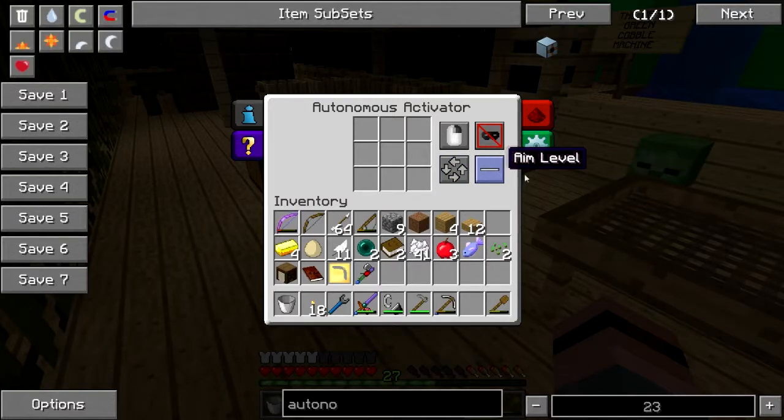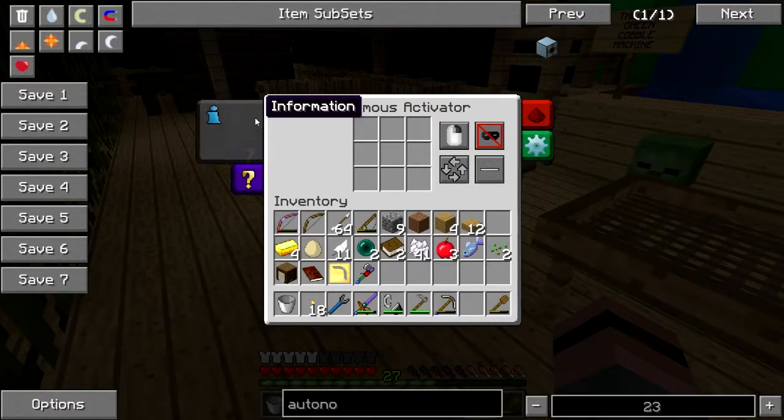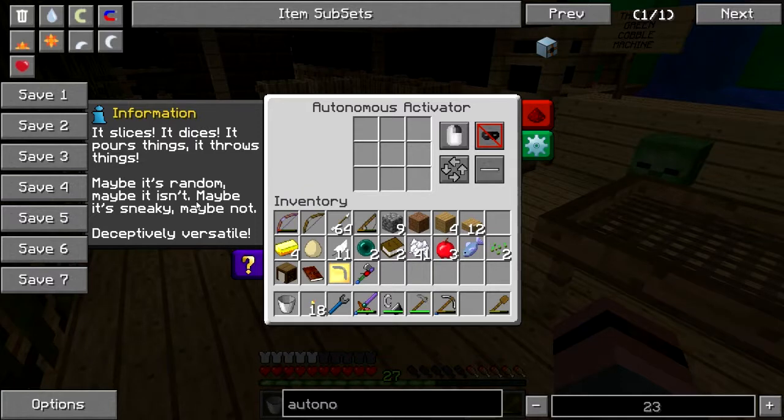Round robin item use. Aim level. It slices. It dices. It pours things. It throws things. Maybe it's random, maybe it isn't. Maybe it's sneaky, maybe not.